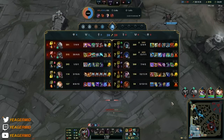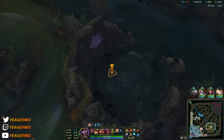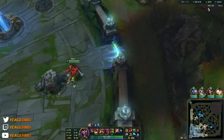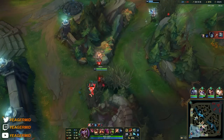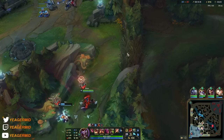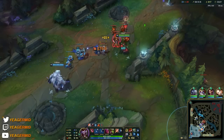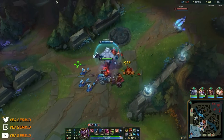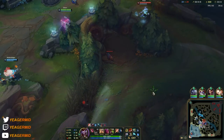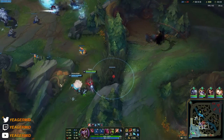Besides buying a health potion at this point, if you're getting one-shot and dying a lot with full build, you can sell some items to get Guardian Angel or Death's Dance. You could sell the Collector to get Guardian Angel for extra safety, or Death's Dance — both work. But I'm going greedy here keeping full damage, hoping we can find a couple more kills.